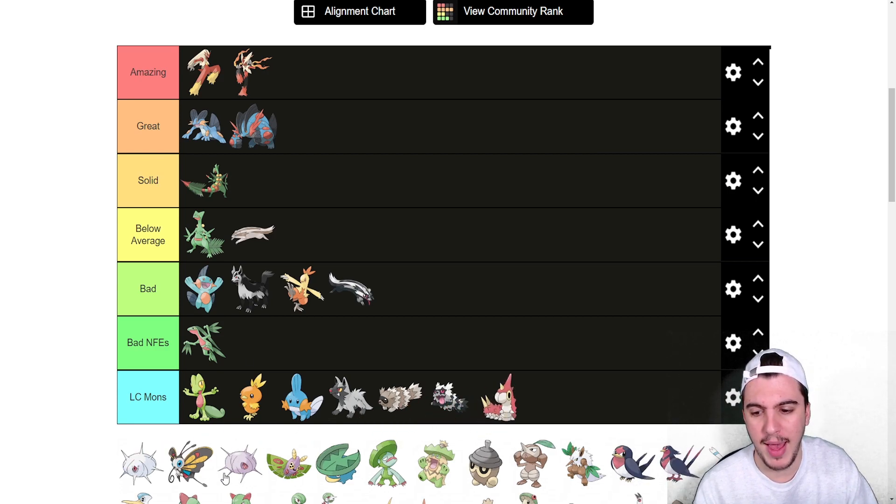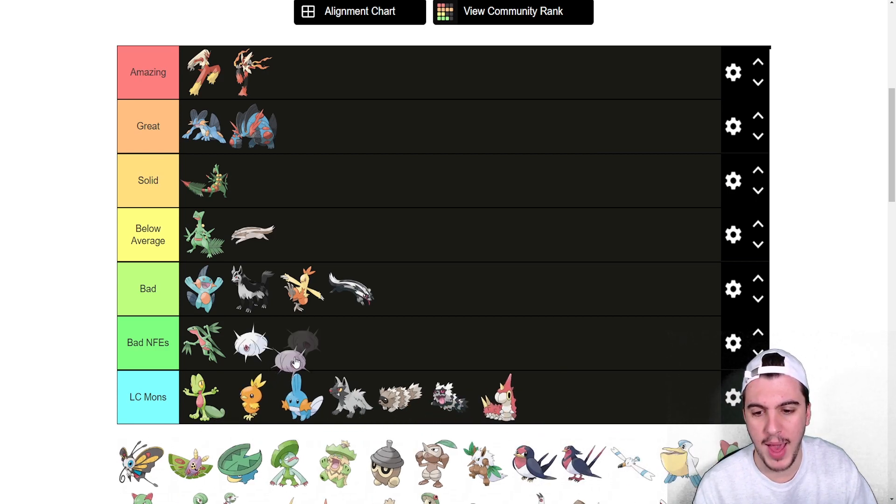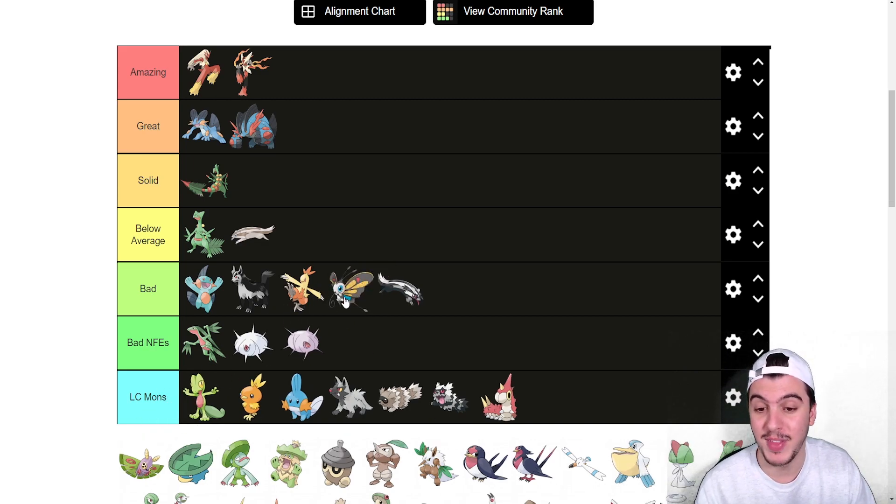The LC Mons go in bad, bad NFE, bad NFE — a lot of bad Pokémon there. Beautifly is just plain bad; it doesn't do a lot for a team. I'd rather have Butterfree in every situation. It does get Quiver Dance, but the rest of its moves are not impressive and its stats are terrible — highest stat outside of 100 Special Attack is base 70.